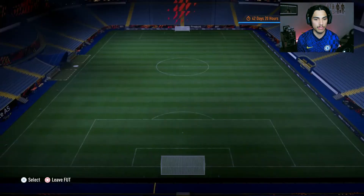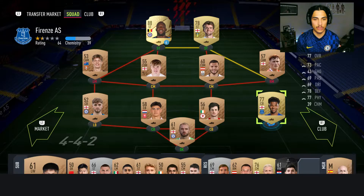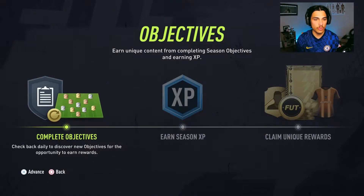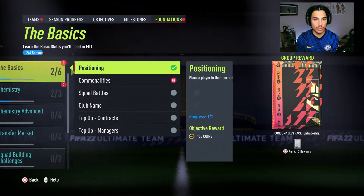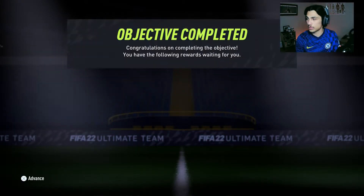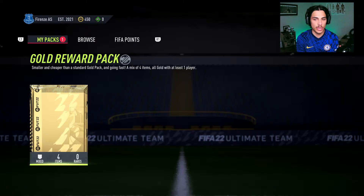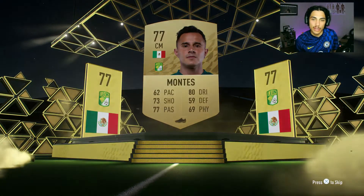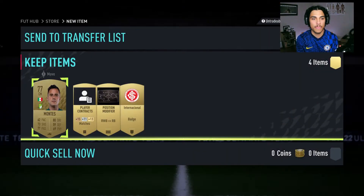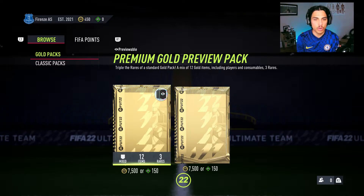I forgot how bad it is to start a new FIFA. We've got some objectives right now, let me just suss out what they are. Just some quick, easy coins. A gold rewards pack — no idea what that would be. They're just giving me coins right now. What are the chances we get someone good from this? First pack of FIFA 22 and it's a non-rare. Wasn't really expecting much, to be fair.